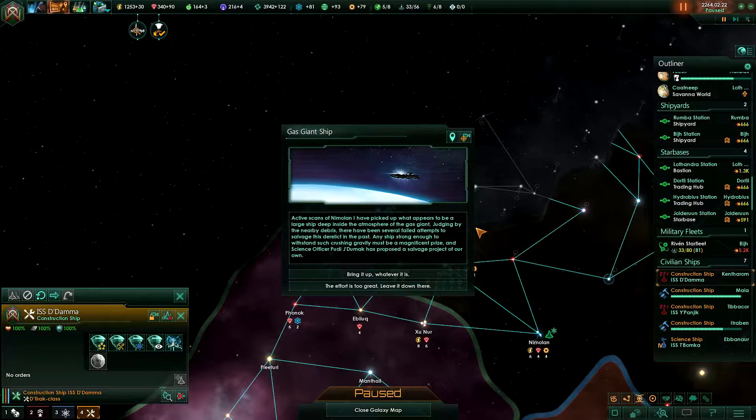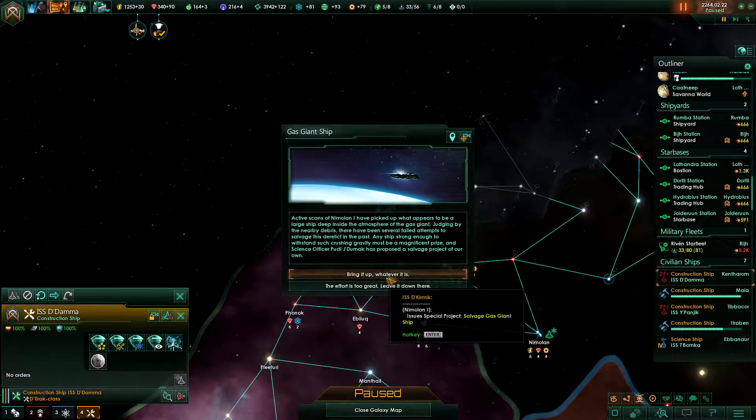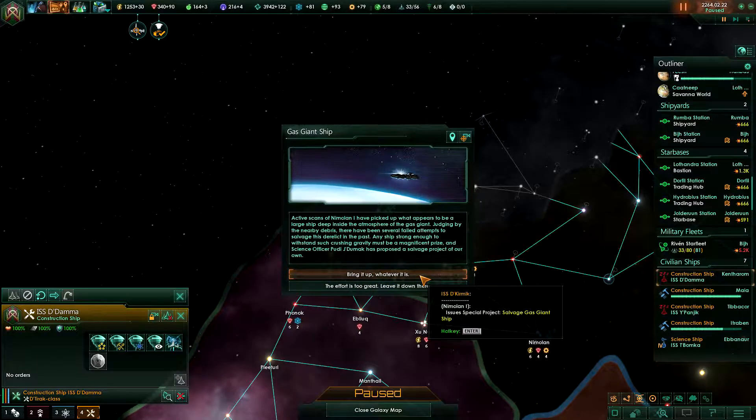Gas giant ship event: active scans of Namolan 1 have picked up what appears to be a large ship deep inside the atmosphere of the gas giant. Judging by the nearby debris, there have been several failed attempts to salvage this derelict in the past. Any ship strong enough to withstand such crushing gravity must be a magnificent prize. Science officer Puddy Chidumak has proposed a salvage project of our own — let's bring it up.